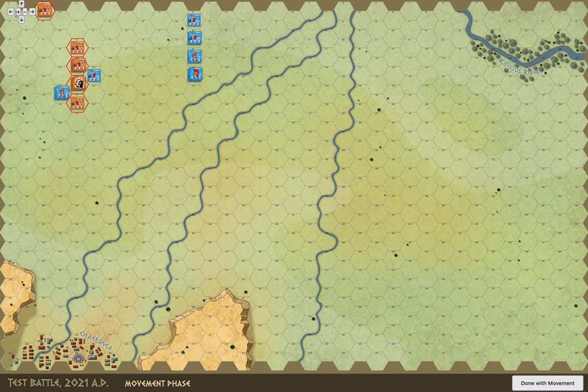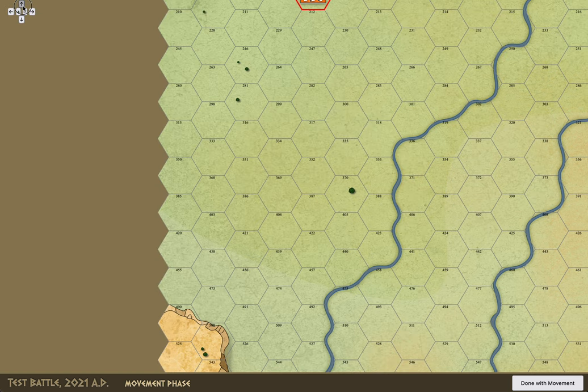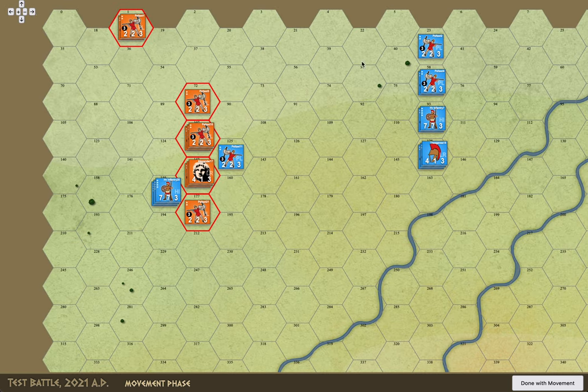So let me zoom in a little bit so you can kind of see how the game's going to flow. Right now we're in the movement phase, as you can see down here. It's not a real battle, so disregard the positioning and all that stuff — that'll change. But we're in the movement phase, so you can see the counters that can move, or the hexes that have counters that can move, highlighted.